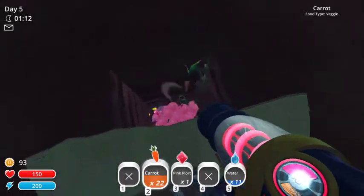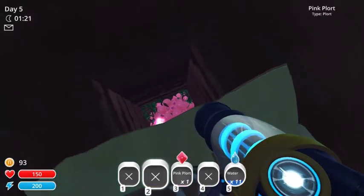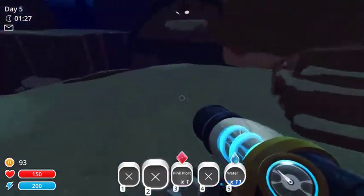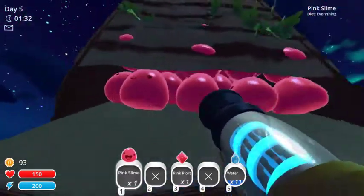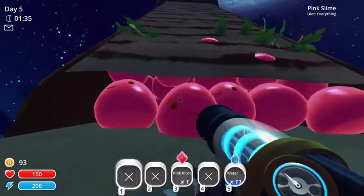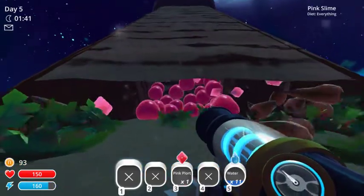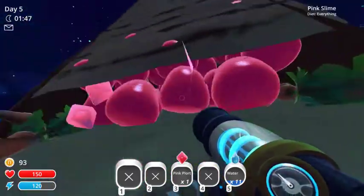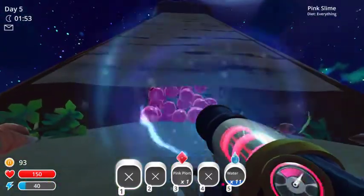You're just going to feed the slimes, just drop it all down there, and let them eat. We can add this guy back to the mix, there we go. Now watch what happens - it's not the best, but it's better than having to suck up 50 slimes.